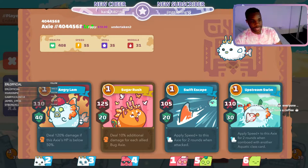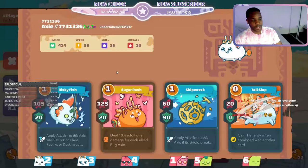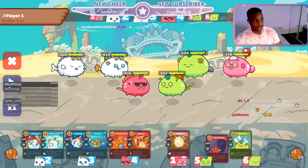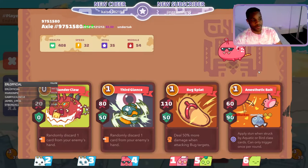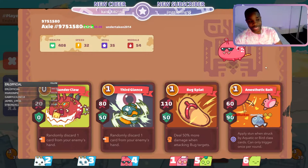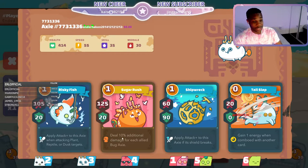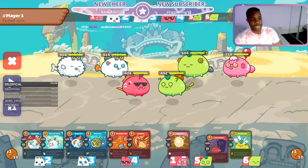As you can see here, we're playing a team that has a Pokey on the Aqua, and notice the speeds are both 55. We also have a bug. Pokey gains more attack damage — an additional 10% damage for each allied bug — and it already does 125, so it's a pretty scary card, especially when you have a double plant team.